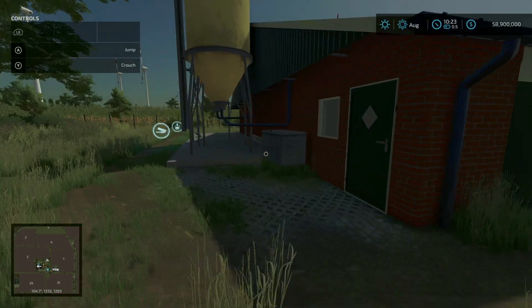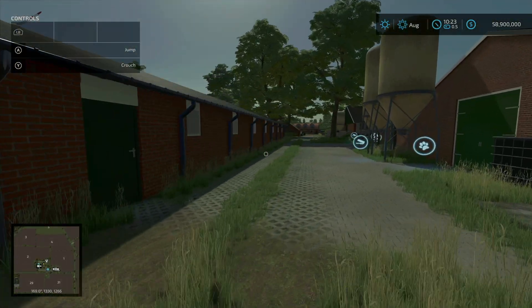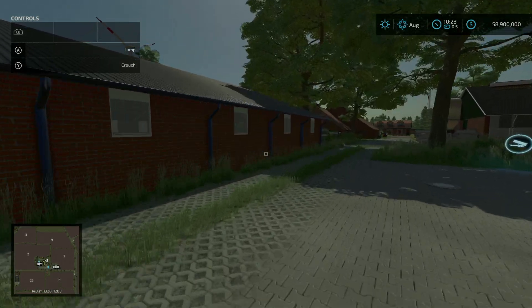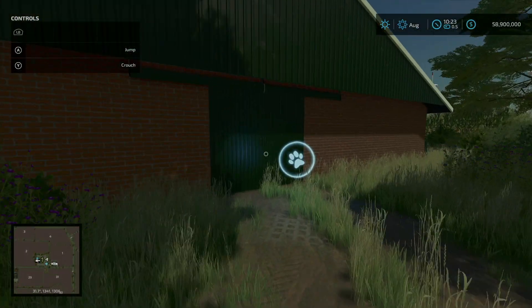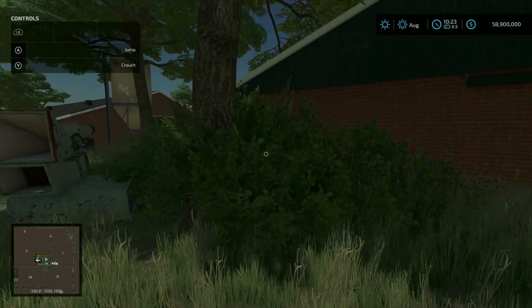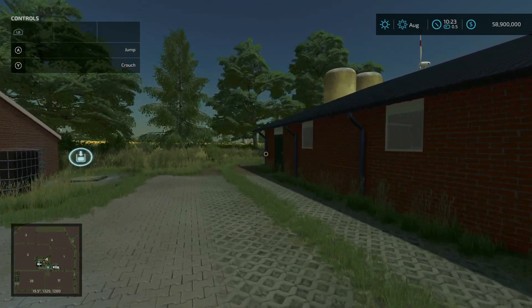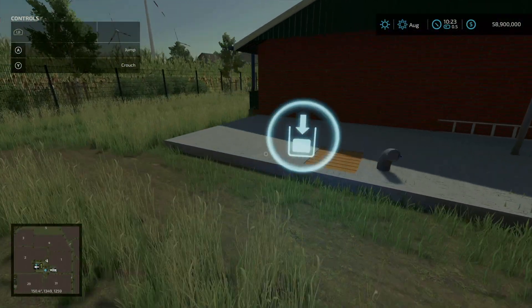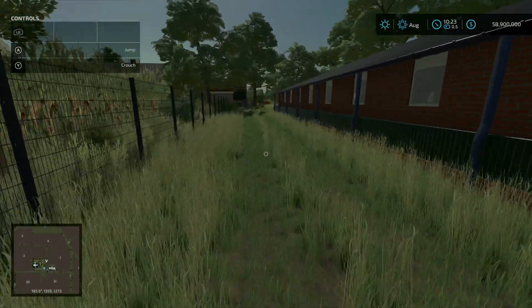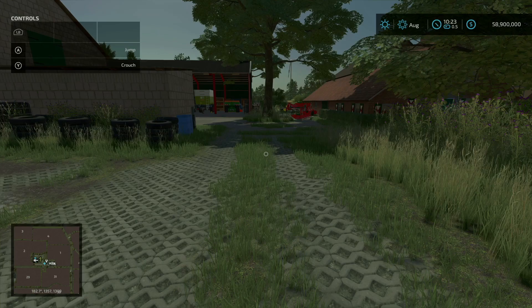We have a pig barn right here with room for 170 pigs — feed is in here and slurry output right there. We have another pig barn right next to it; 250 pigs can fit in this one — feed here, slurry there. This is another pig barn with 300 pigs here, with the relevant triggers on the back side: feed here and slurry here. That's basically the entirety of this farm.